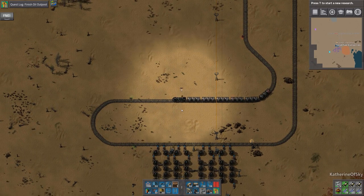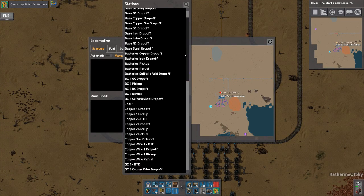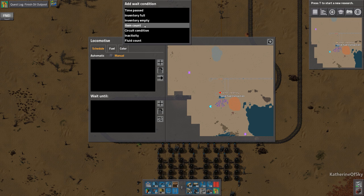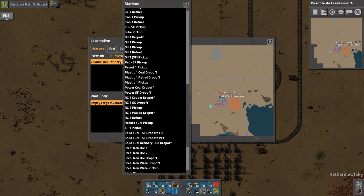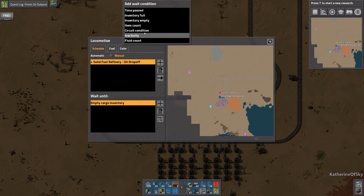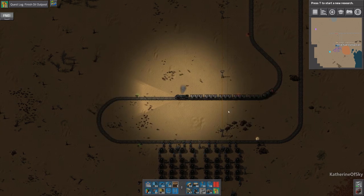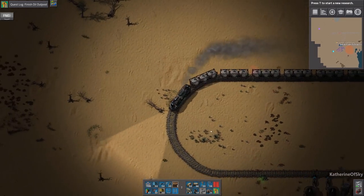Let's go back to our walking speed and plan the schedule. You're going to go to solid fuel refinery oil drop off - inventory empty. I want to do this first so I kind of know what the train is doing. But we're actually going to go to the oil pickup first - solid fuel thingy, inventory full. That's what we want. It's nighttime - it is a fitting time to pick up the black gold.